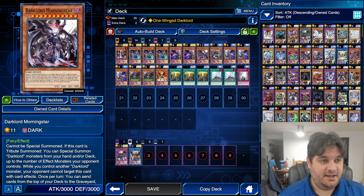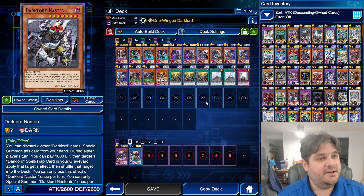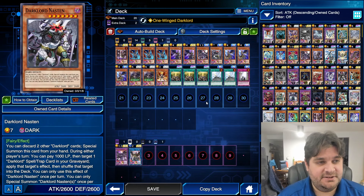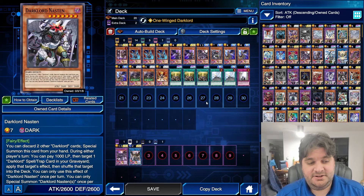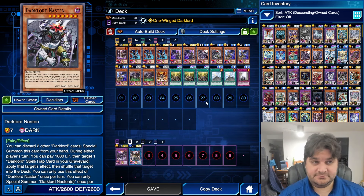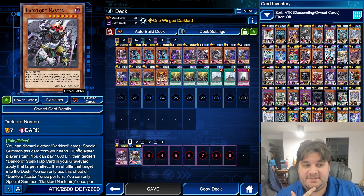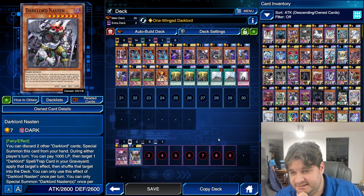Morningstar is the name given to Samael, by the way, and this sword looks amazing. Dark Lord Nastin is a dark fairy monster, level 7, 2,600 attack, 2,600 defense. You can discard two other Dark Lord cards to special summon this card from your hand. During either player's turn, you can pay 1,000 life points and target one Dark Lord spell or trap in your graveyard, apply that target's effect, then shuffle that target into the deck. You can only use this effect and special summon Dark Lord Nastin once per turn. It's a cool card — it does special summon itself from the hand, which is pretty unique for Dark Lords, but the cost is a little high since you need three Dark Lord cards in your hand. I'm only playing it at one; I'm not sure if this is correct, but looking at the ratios this seemed best.